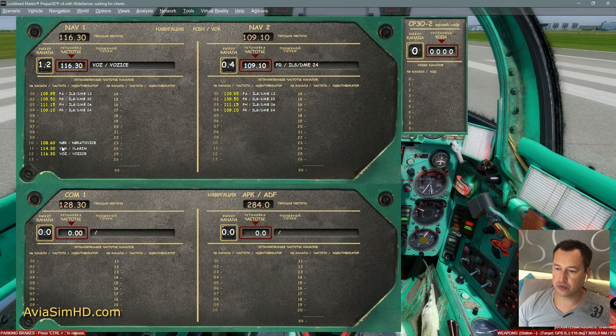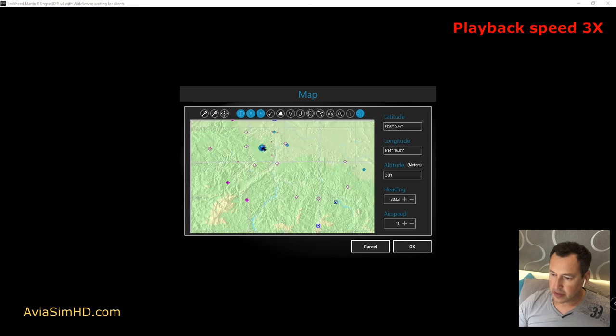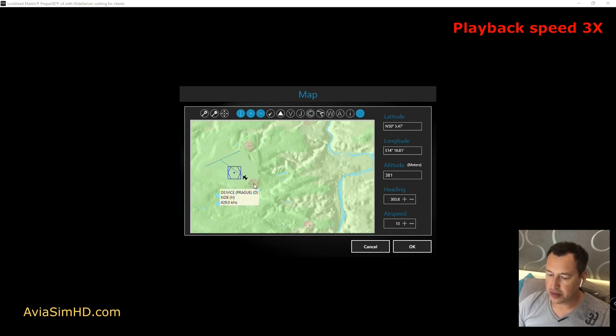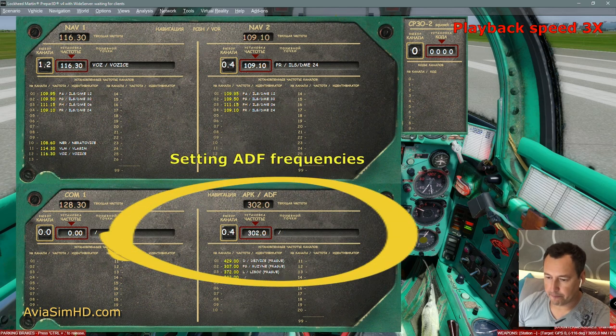Next, we introduce the frequencies of the ARK — same as ADF. We write down the frequencies of these points and also add the frequencies of the far and near landing beacons. We enter frequencies in the ADF channels: 429, 307, 372, 356. Also the frequencies of several NDB: 106 callsign Prairie, 307 callsign PG, and distant NDB 386.